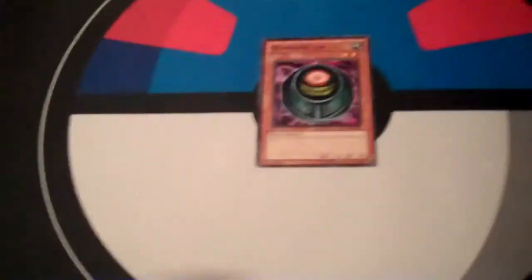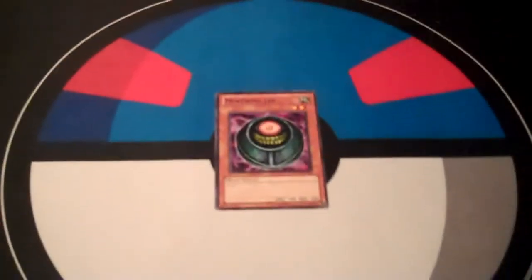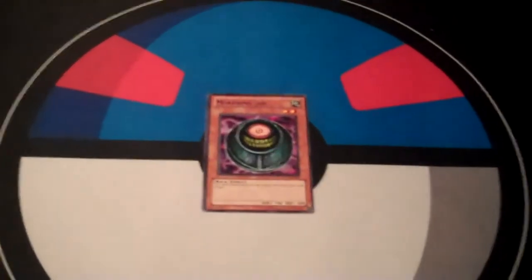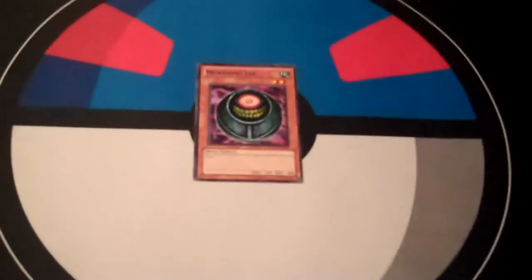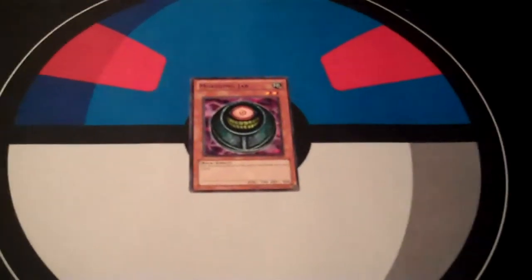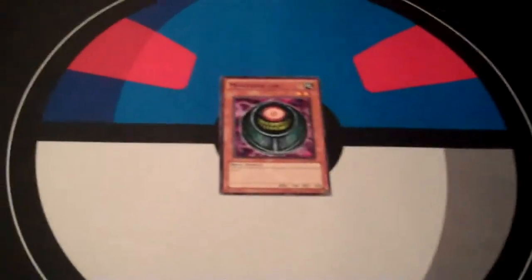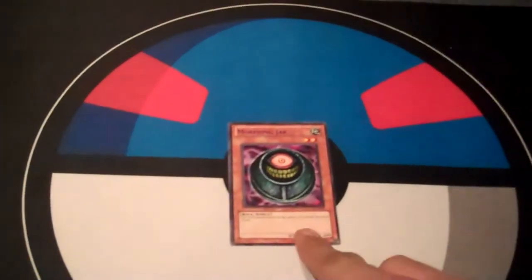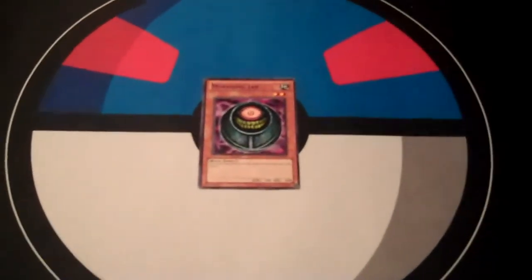Something that came up with this card in a regional match for me at Countryside was the option to deck your opponent out. We were in a sticky spot game one — I had two cards left in my deck and he had three. I was really conservative with my Book of Moon just in case I could get the book off on the jar. If he did something threatening, I would attack the Morphine Jar and book it, deck us both out at the same time, and send us to game two as a draw.